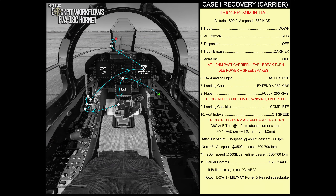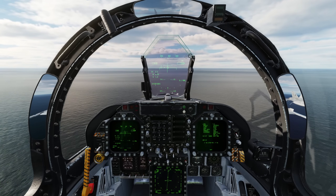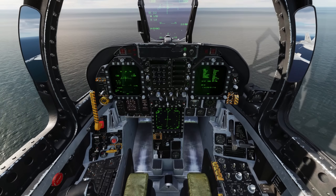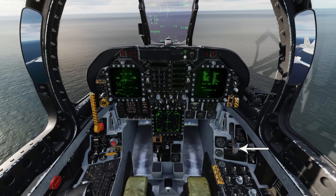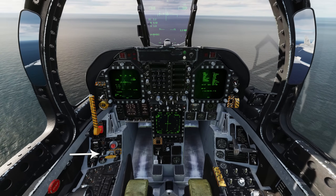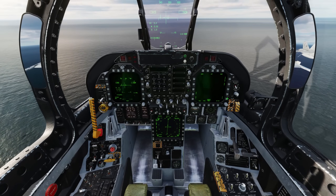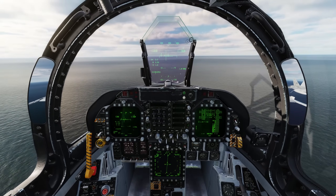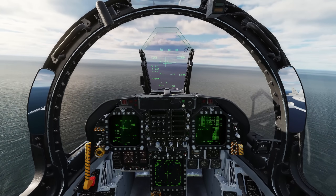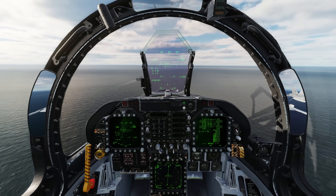Here's the Case 1 recovery flow — you can pause the video to look at it. Now we're going into the cockpit. Coming up on 3 miles at 350 knots and 800 feet, we go through the flow: hook down, radar off, dispenser off, hook bypass to carrier. Going to the right DDI, set it to the FCS page to see flight controls. Note that the HSI is set to 10 nautical miles, which will come into play later.